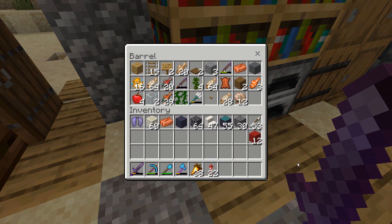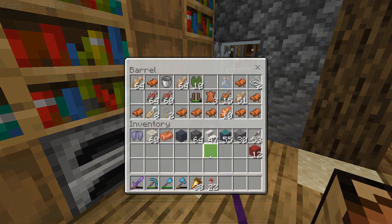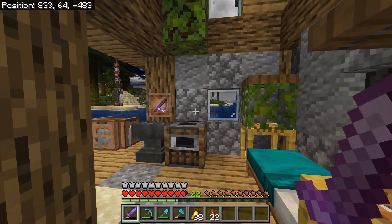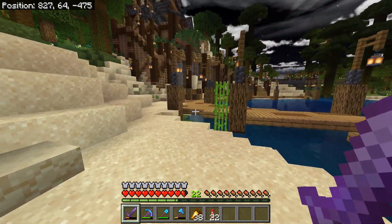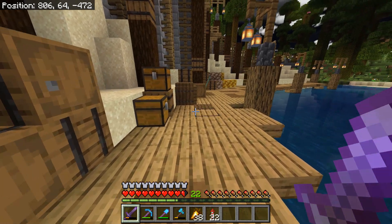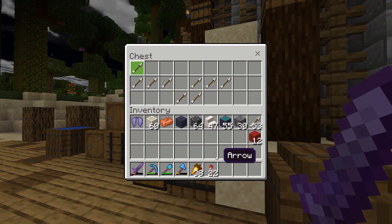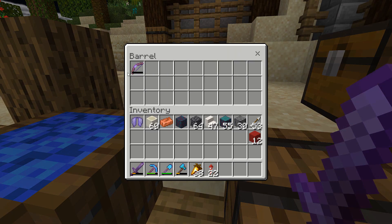I swear I have a bow somewhere in this world, I remember crafting it but I can never find the thing. It's not in the ender chest, it's not in the main storage room. And by the way, this fish has been stuck in here for a hot minute. But welcome back everybody to another episode of the Lone Wolf Survival Series.